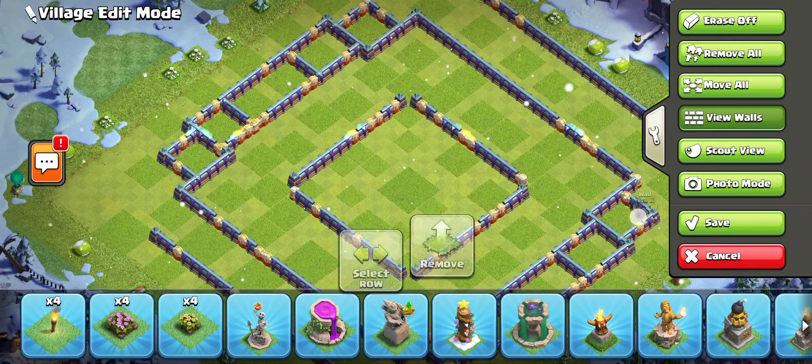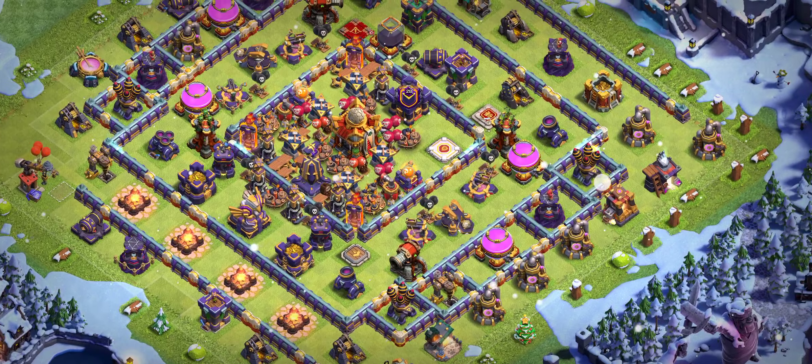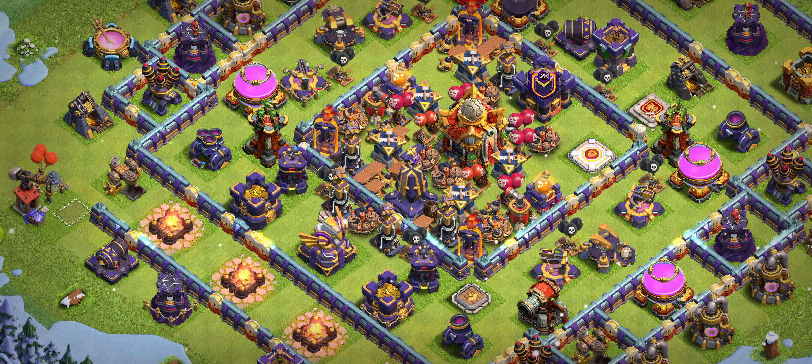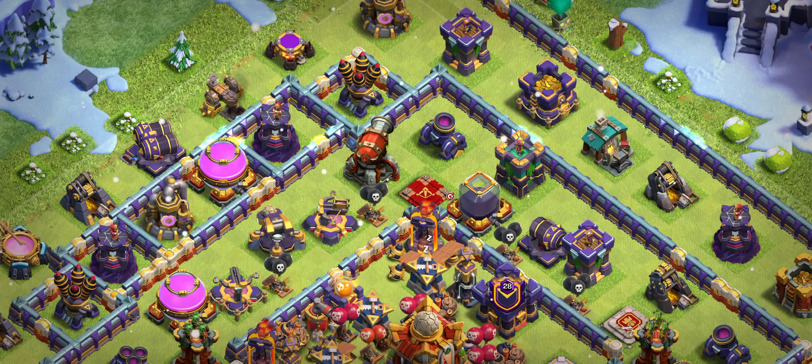Base number three is another fantastic ring base. Ring bases always work amazingly. Especially look — there are a lot of hidden Teslas in the same place, multiple Infernos, multiple Archer Towers, and there is a Queen.